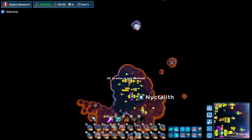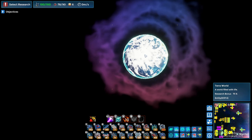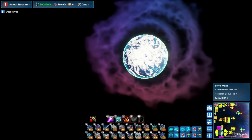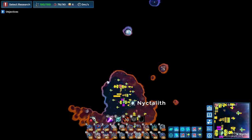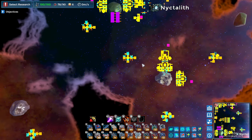Luckily, it is on the way to the Terra world system that we're also going to need to get the planetary science. So today we're going to progress all the way up there, clear out the enemies, and get some technological advances as well.